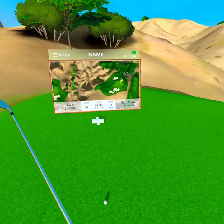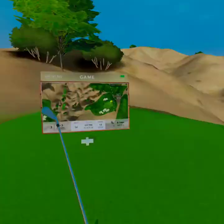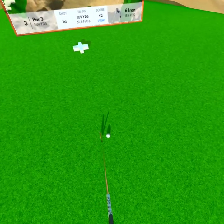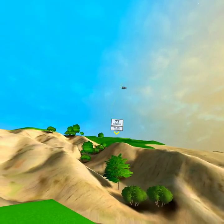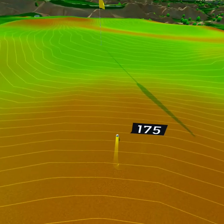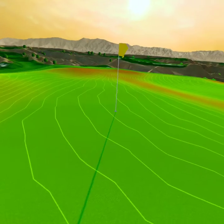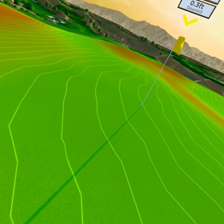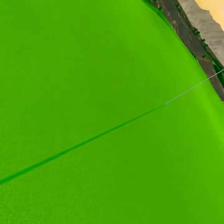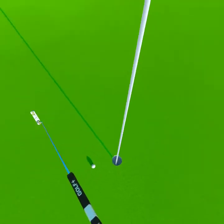Par three, way uphill, wind. I'm going to club up to a six iron and give it a little bit more power. Get this a little bit right — hopefully the wind takes it. I'd love that to be on the green. Beautiful, I'll take that. Roll back baby. Gives me 13.5 for the birdie. A little bit left to right, a little bit downhill. I don't want to wimp it this time. I'll take my par.